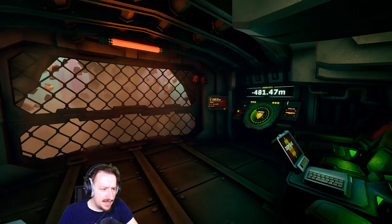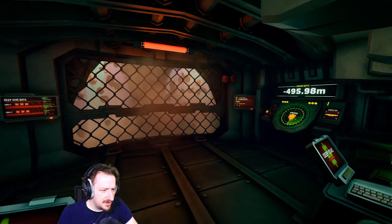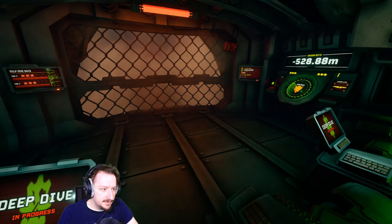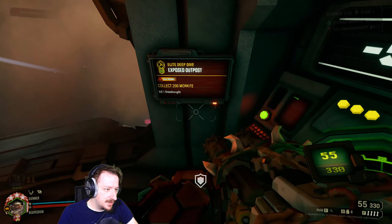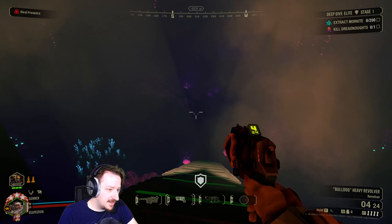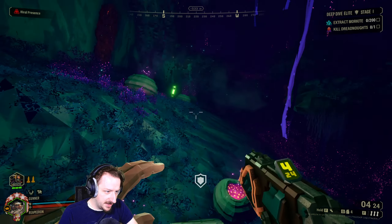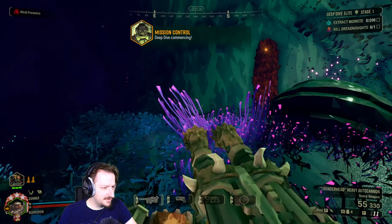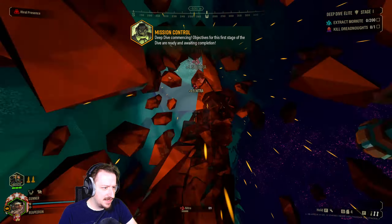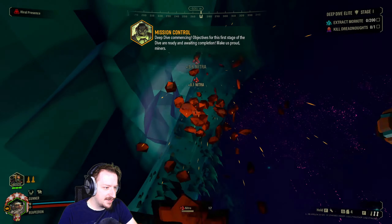Looks like we got Mining and I think that's a Dreadnought — I don't know what the negative is though. We got Auto Cannon, I think this is Big Bertha. Oh, Rival Presence, and then I got the Bulldog. Not sure what I got on the Bulldog though. I think it could kind of be anything — I got Heavy Hitting Auto Cannon though.